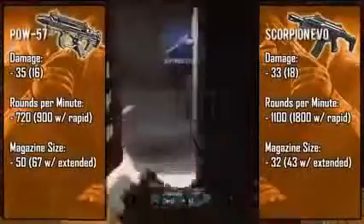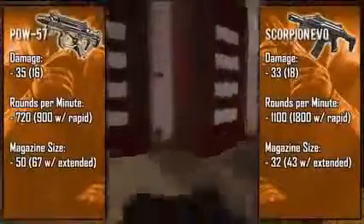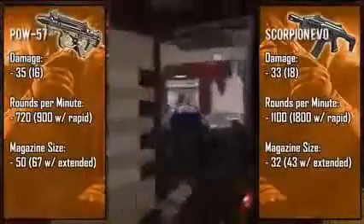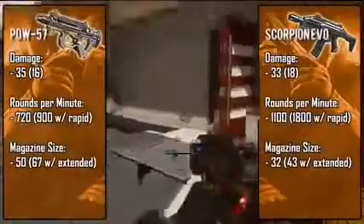What makes the PDW so effective is its massive 50-bullet magazine — this gun can easily be compared to the P90, it even has that signature flat-looking magazine. With an extended clip you're looking at about 67 bullets, which is starting to get up there in the LMG range. The Scorpion has a rather small magazine at 32 bullets, and paired with its insanely fast rate of fire, you're going to run out of bullets fairly quickly.